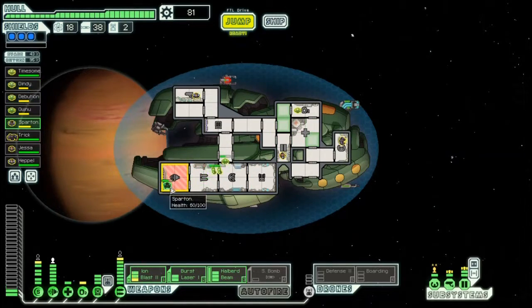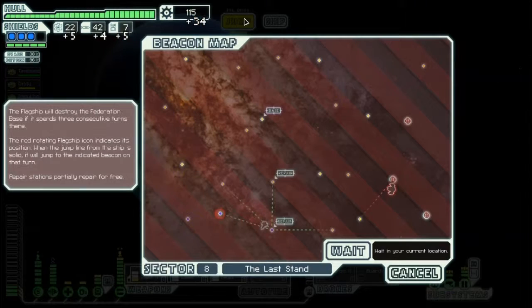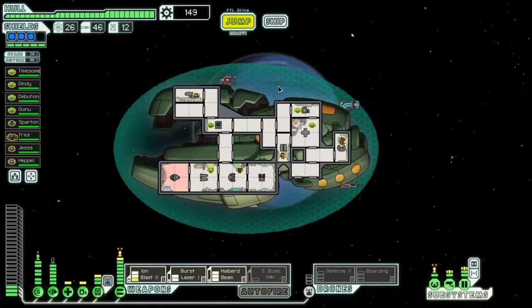All right, now everybody to the med bay — three of you can fit in the med bay. I didn't get any drone parts but I'm about to from the repair beacons, so that's good. Dindy, you need to go heal before you go back to the engines. Let's go ahead and go to the repair. Got some drones — and he's taking a weird route. We got plenty of drone parts now.